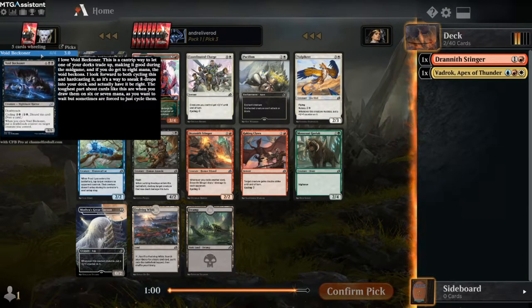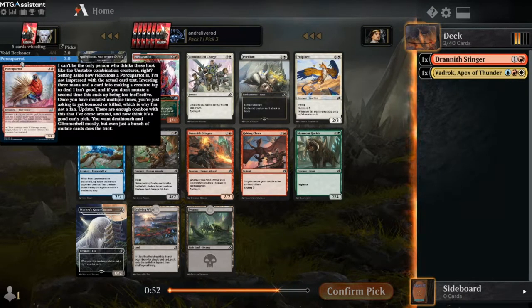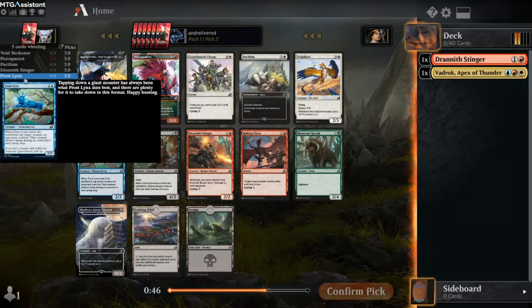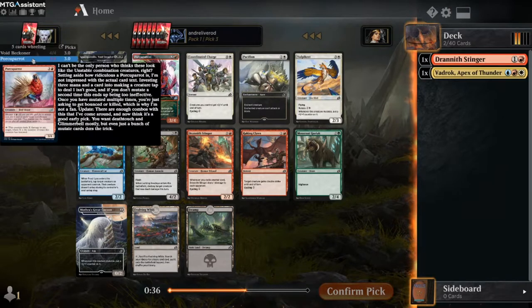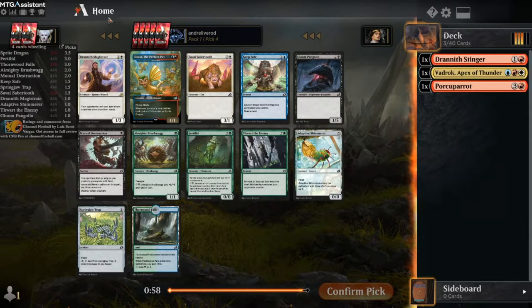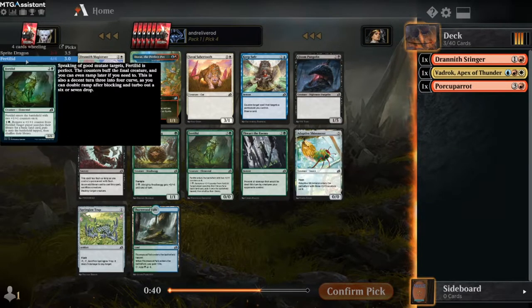Boyd Beckner is quite good. But black - I definitely don't want to pick a double whack if I want to be in the Jeskai colors. I'd rather go with the Porky Parrot. We also have Pacifism in my color. I have another Dranic Stinger - we don't need that. I don't like picking this early. I think I would rather have this guy. We're gonna go with the Parrot. This next pack - Sprite Dragon. If you want to go with the Jeskai colors, this is a solid pick. It's another two-color card though, so we definitely want to play blue and red. We go with that.